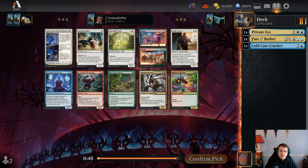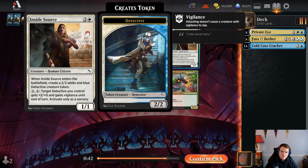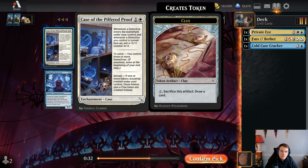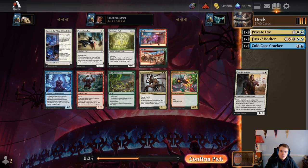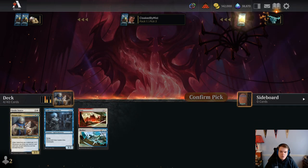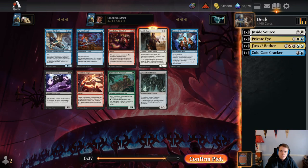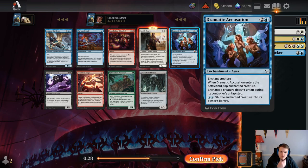Inside Source is really good. Detective Maker — that's probably White's second best common. I'm not super thrilled about this detective payoff. We're just going to take the good cards. The curve is starting kind of on four. Oh, another Inside Source — that's nice. I think we're going to take that over Dramatic Accusation or Agency Outfitter. Agency Outfitter is probably too slow and forces you to play bad cards in your deck. I think this removal spell is fine, not nearly as good as Inside Source but playable.